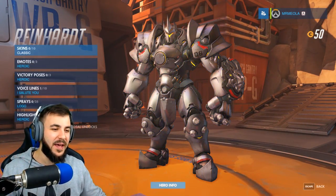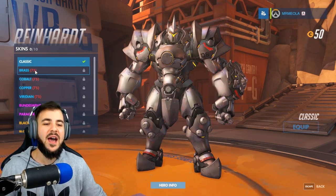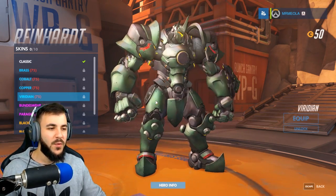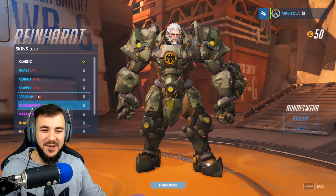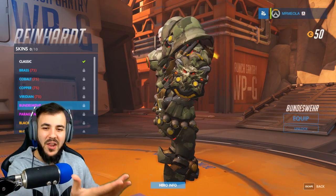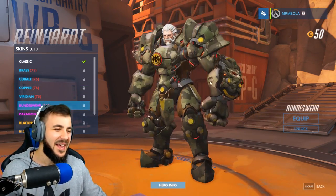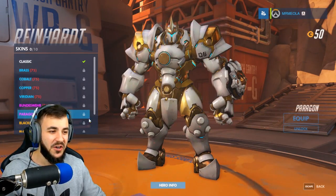Next up, we've got Reinhardt. This guy is amazing — I've played a few games with Reinhardt and had a lot of fun and success with him. We have Brass, Cobalt, Copper, and Viridian — the different color alternatives. Then we've got the texture ones. Bundeswehr — dude, he's got a new head. Under that helmet, I never pictured that head. He's got lion things on his arms — that looks awesome. And we've got Paragon, which is looking pretty good.